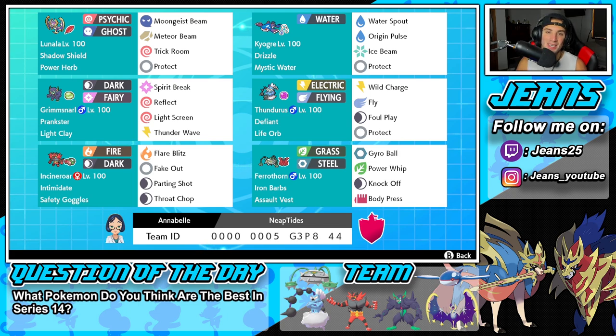Third Pokemon on today's team is going to be my favorite support Pokemon in Sword and Shield — it is Grimmsnarl. And I think Grimmsnarl is already confirmed to be back in Scarlet and Violet, so pretty cool to see him getting some love and we're definitely still going to be using him there. He's got Prankster, he's got Light Clay, Spirit Break, Reflect, Light Screen, and Thunder Wave for this amazing moveset. I feel like his moveset does not get better than that.